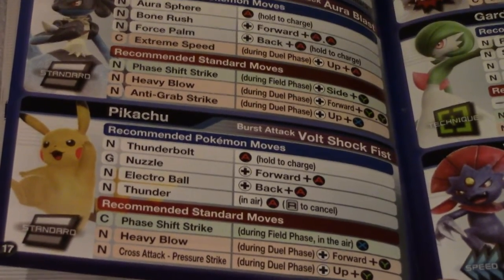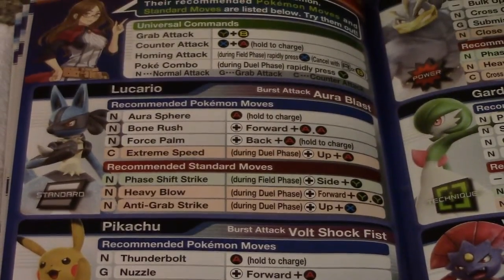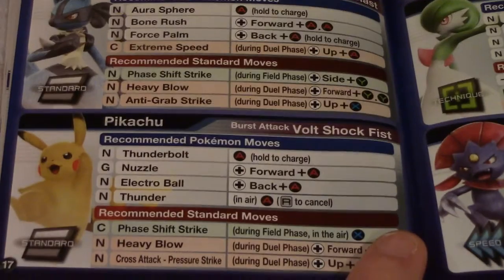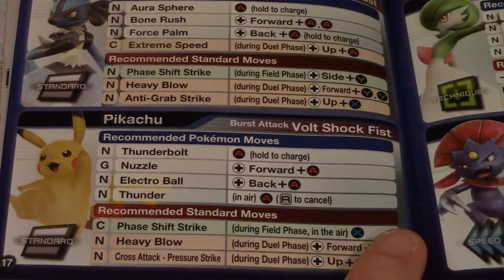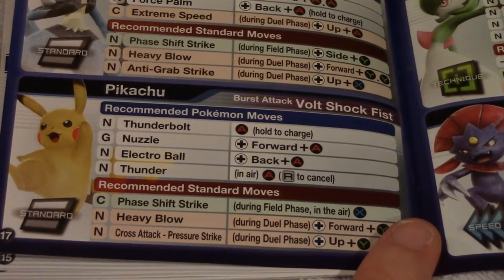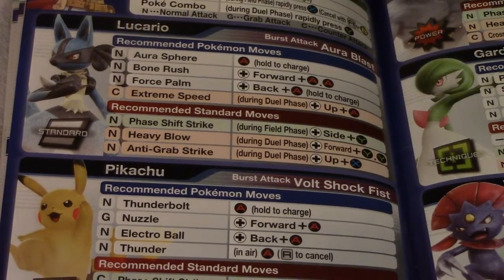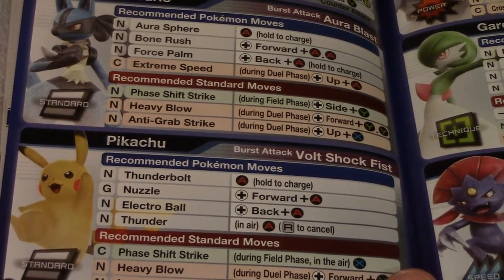Then we got Pikachu. Burst Attack is Bolt Shot Fist, and his is Aurora Blast. Moves include Thunderbolt, Nuzzle, Electro Ball, and Thunder. Standard moves are Face Shift Strike, Heavy Blow, Cross Attack, and Pressure Attack. His standard set also includes Face Strike, Heavy Blow, and Anti-Grab Strike.